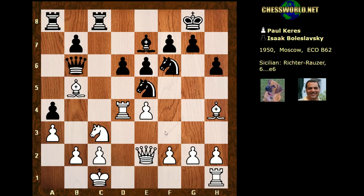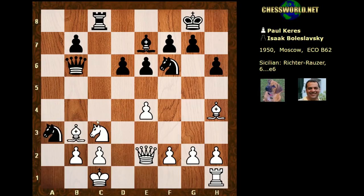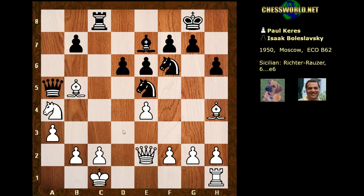We have Qb6, stepping away from that possibility but losing the a-pawn. Rook takes a4, rook takes a4, and now Knight takes a4 is played — not Bishop takes a4. Knight takes a4 hits the Queen, and on Bishop takes a4 there's an important idea: Nc4 could be dangerous, looking at b2 and undermining c3. For example, Bb3 might have Knight takes a3 undermining c3. So Keres is trading very carefully here, kicking the Queen with Knight takes a4.